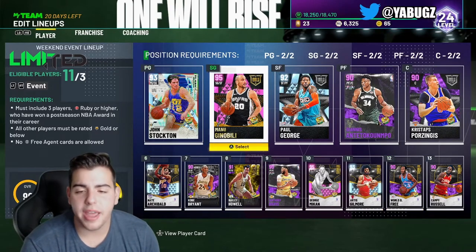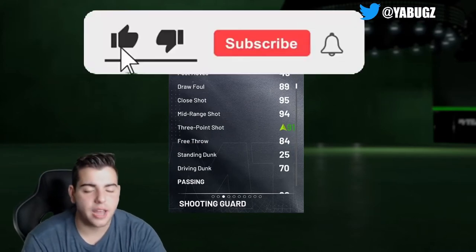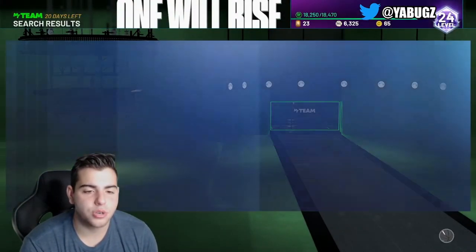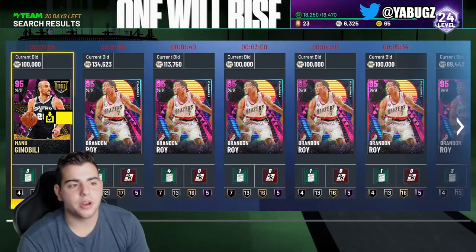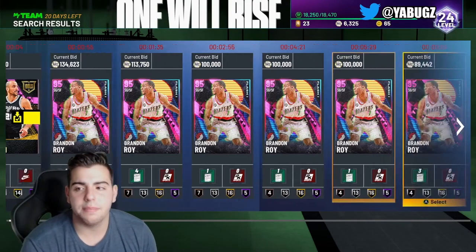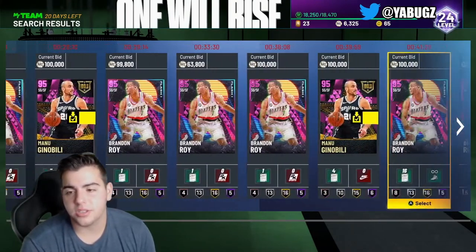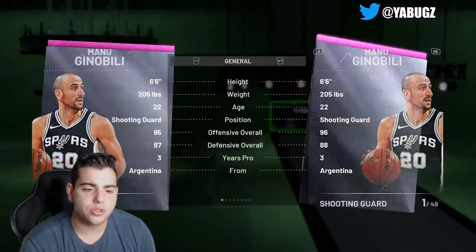If I were you, Manu Ginobili is definitely a card you definitely want to snipe. He is definitely going to go up in value. He is one of the best shooting guards in the game — he is better than Brandon Roy if you compare his stats. Not only that, he is an Idols player and he's in a top lock-in set. To see him only at 100K bid is kind of crazy because Manu Ginobili is the best shooting guard in this game. No questions — he is a god.